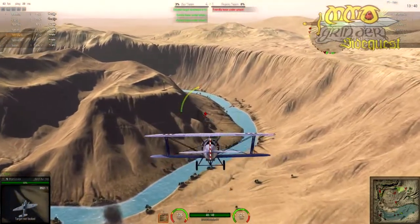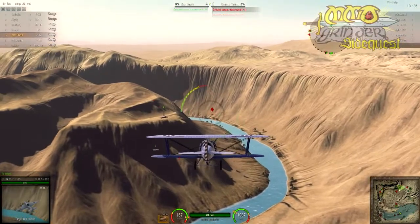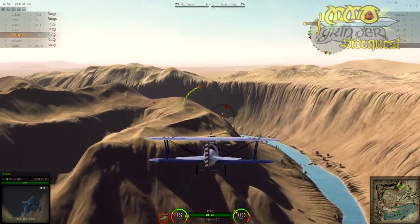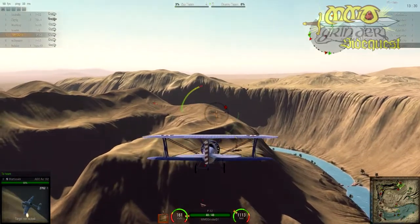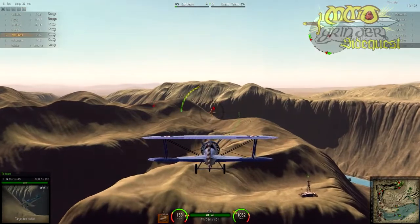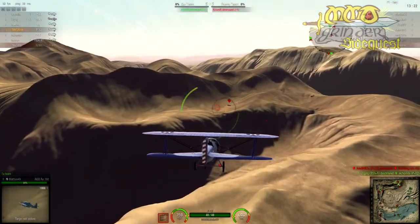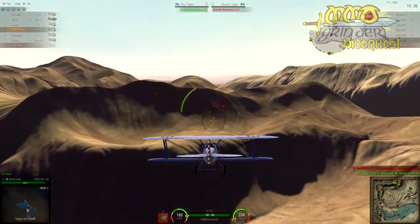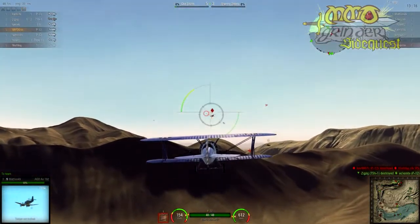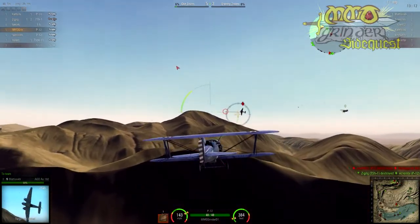Instead of having a set flag on both teams' bases with an area one must occupy for a certain period of time, in World of Warplanes there are enemy and friendly ground targets scattered on the map — be it supply trucks, boats, warehouses, or anti-aircraft guns — which can be destroyed by gunfire or explosives like later tier unlocked bombs. Destroying a target grants a point for your team, and as long as you have more points than your enemy, you'll slowly fill up a progress bar. If that bar is filled up, it's an automatic victory, but the bar is reset every time a teammate's plane is destroyed.